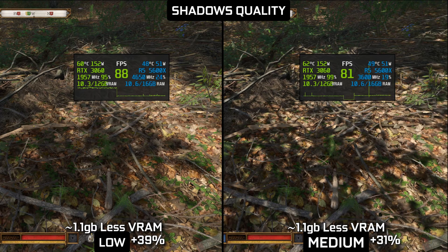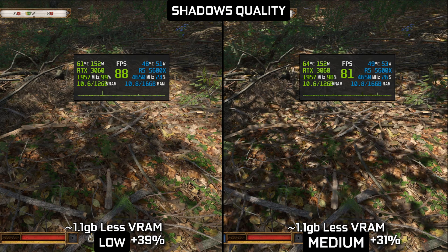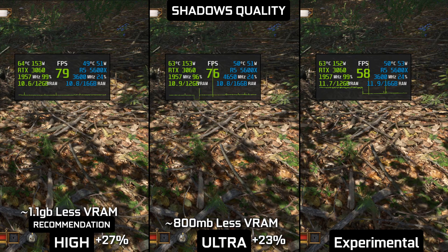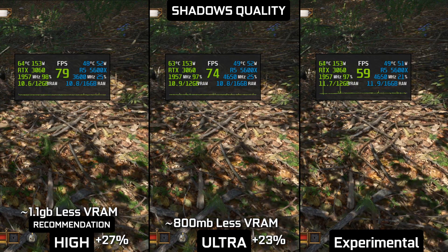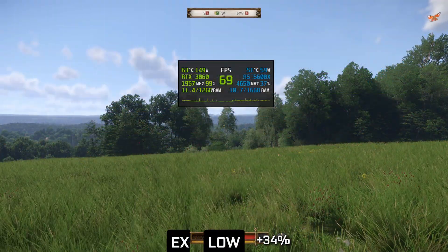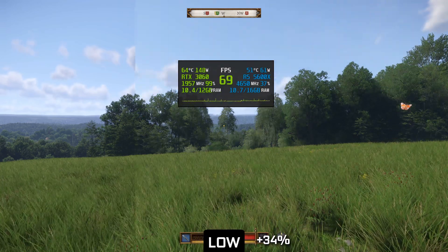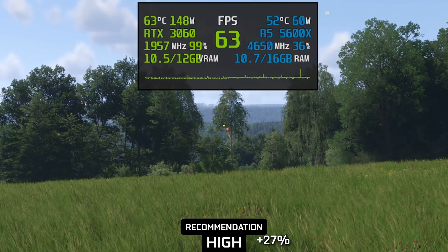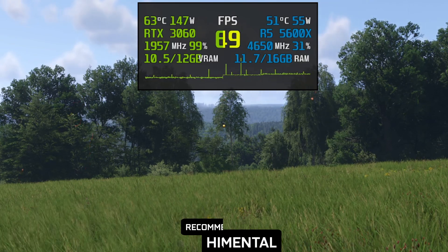Talking about shadows — it is by far the most demanding option among all available settings, both for VRAM and framerate. Low is very blurry and medium starts to cast some more defined shadows. High, Ultra and Experimental look actually quite similar. An additional problem with the low setting is that it doesn't cast shadows for foliage, making it look flat. On top of that, cascade shadows have such a low resolution from a distance that they flicker and show some artifacts. That's why my recommendation is high, which still provides a very solid performance uplift and looks very close to the shadows on max.